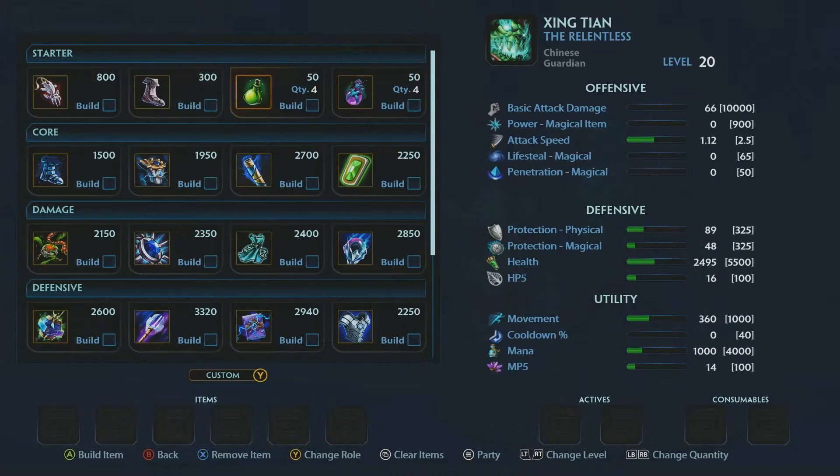I like to get Boots 1 and stock up on potions — 4 health potions and 4 multi-potions. Do not get mana potions here; you want the multi-potions. You're going to get mana buff anyway, and the multi-potions give you both mana and health. They also stack with health potions, so using both gives you 2 ticks of health. Potions are very important in solo lane — you want a lot of sustain to stay in there and fight.